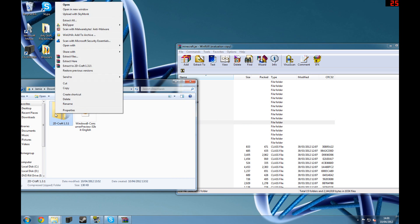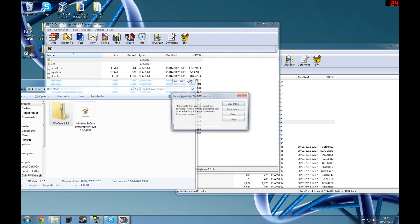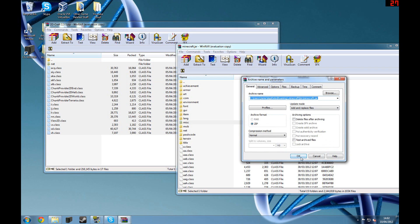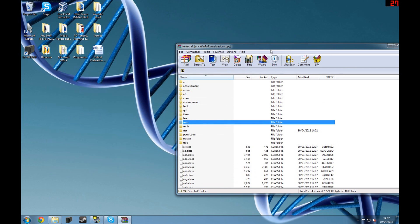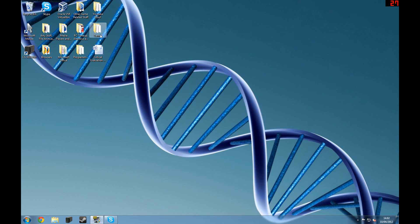Once you've done that, go back to your 2DCraft file in your downloads folder, right-click it, and open with WinRAR Archiver. Select everything in there including the net folder, then click and drag it all into the minecraft.jar WinRAR window. Click OK — that'll all go in and now we should have 2DCraft.